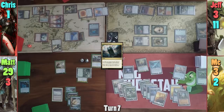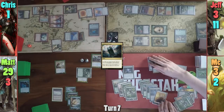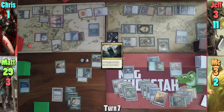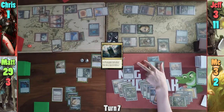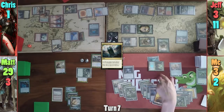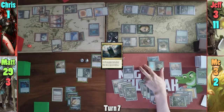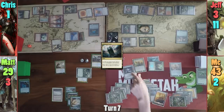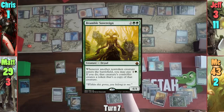Jeff gains a Saproling on my upkeep. I equip Tristani with Blade of Selves and move to combat, swinging Tristani at Jeff. I get two token copies of Tristani who die upon entering, but they still trigger long enough to see each other and the original sees them. Long story short, I gain 40 life in one go. Jeff blocks with a token. In my second main phase, I cast Bramblewood Sovereign, gaining another 8 life.